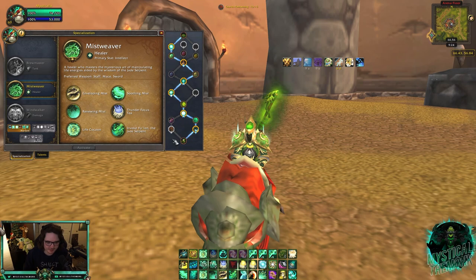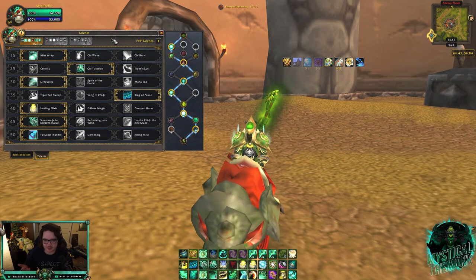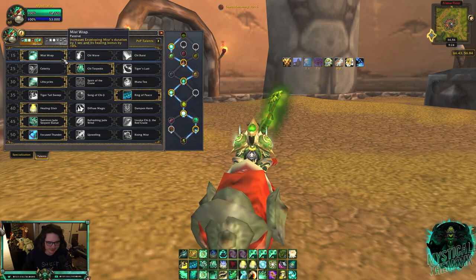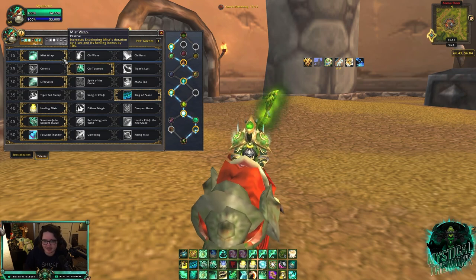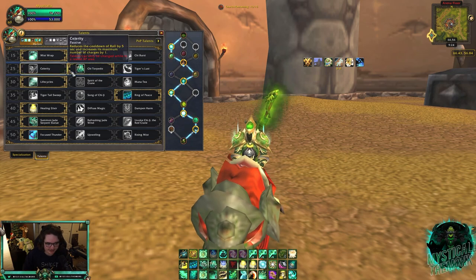Once you've leveled to 60, let's go over the best regular talents for Mistweaver Monk. In the first row, go with Mistwrap — this increases Enveloping Mist duration by a second and increases the healing it does. The reason you go Mistwrap every single game no matter what is because Enveloping Mist is your primary heal and an insane HoT. I have not changed this talent in two or three expansions.